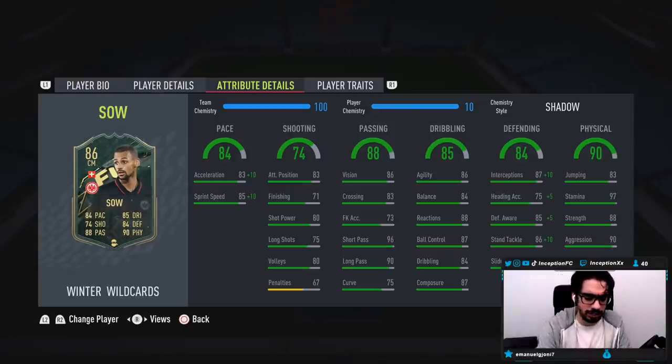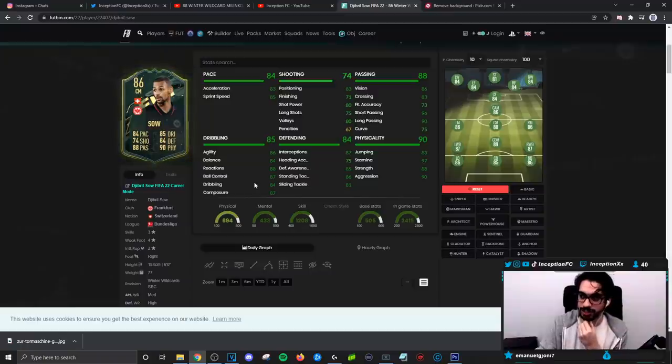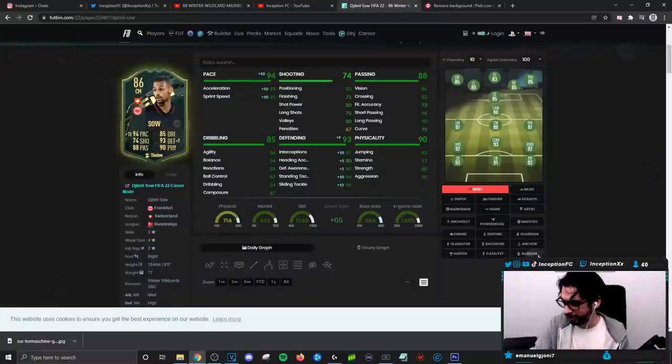What body type does this guy have? Because if he's like an average or maybe like a high-and-average... Oh, he has a lean body type! Lean body type with dribbling stats like that - that's kind of nuts actually. Lean body type with 93 acceleration, 95 for sprint speed, 90 aggression, 88 for strength, 97 for stamina.